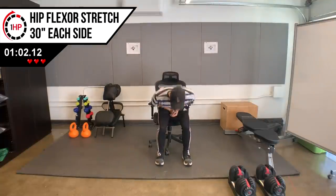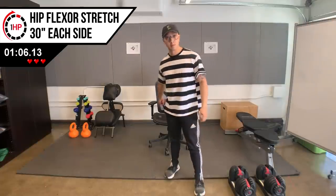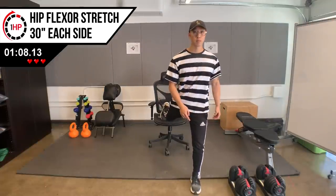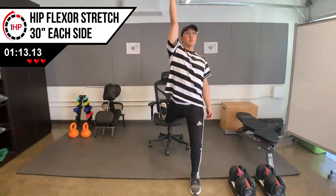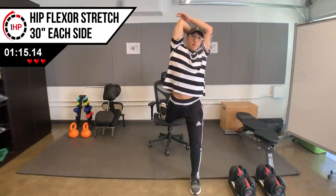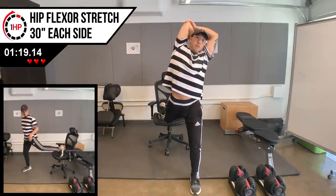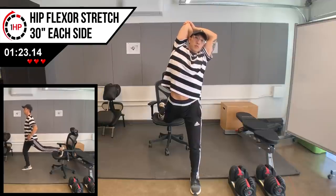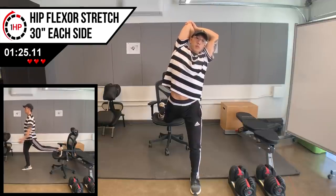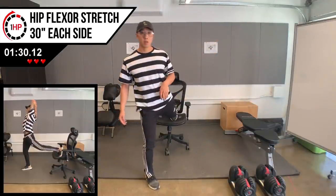Next we're going to stretch a commonly stiff muscle along the front side of your hip, which can prevent our butt muscles from working well. Stand up from your chair and move a few feet in front of it. Place your right foot on the chair behind you while maintaining your trunk in an upright position. Push forward through your hip to feel the stretch on the front side of your right hip, and don't let your lower back arch too much. Reach up and lean to your left to increase the stretch, and hold for 30 seconds. Repeat on the left side.